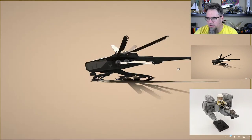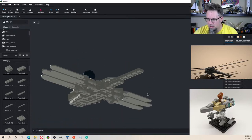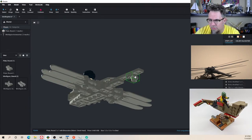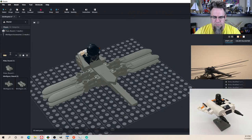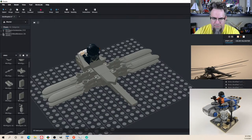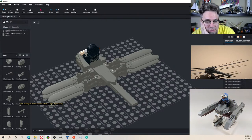All right, now real quick I'm going to work on landing gear and a tail bit, because if you notice this has got a little thing on it — I'm sure they're just sensors or stabilizers maybe. Oh, you know what — I think I just have to do this. Nope, they don't go around the sides too much.